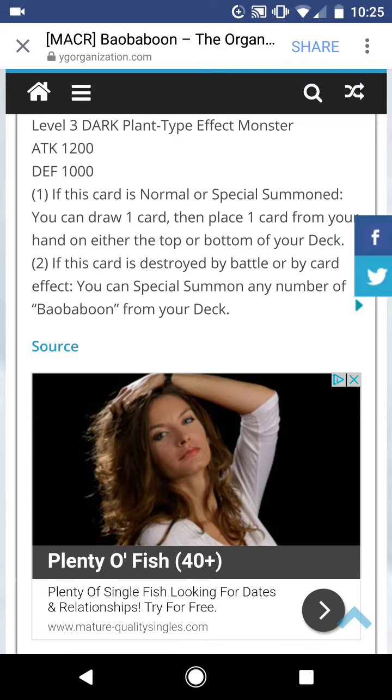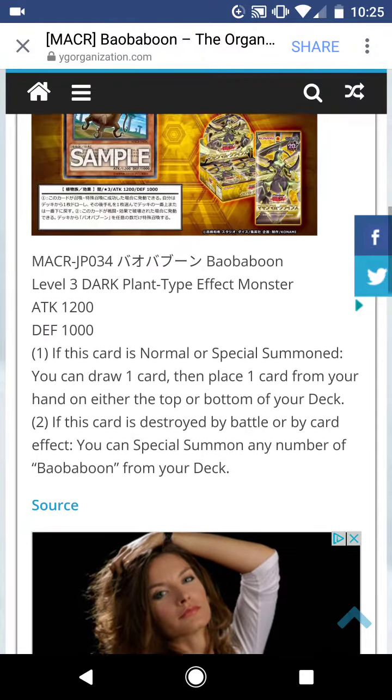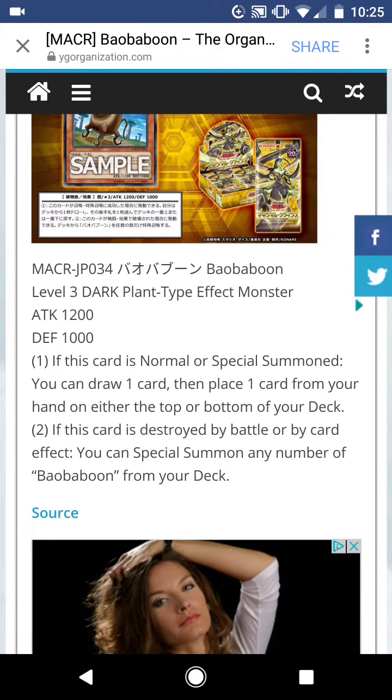Then, special summon two of these, draw, and if you have any combo pieces you want to put back in the deck for your meadow foes to pop it again, you can just do that. Then you can use the two Baobaboons you just got for Mx Saber, and then you can get a Zodiac Rad, and then you can do all the Zodiac combos.